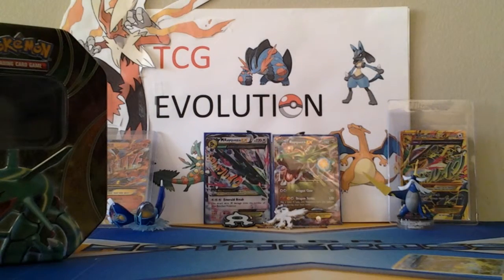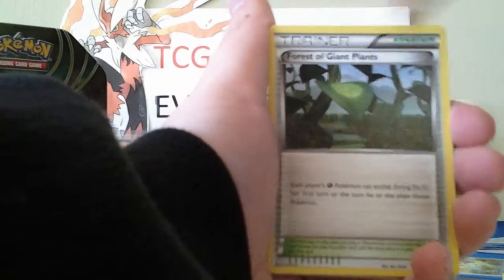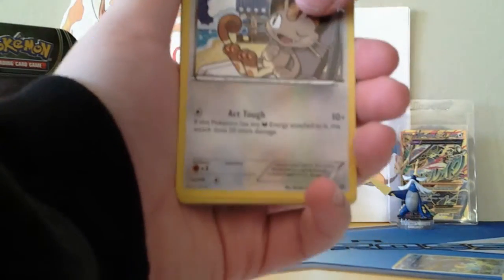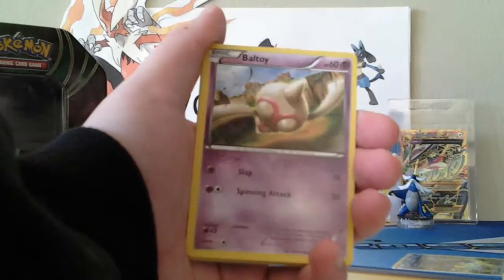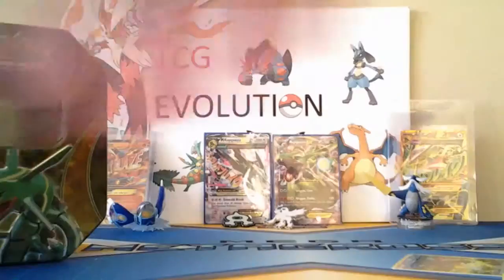Oh man, if we get another Ultra Rare I'm gonna flip out. That was a good pull. Forest of Giant Plants, Bellossom, Ace Trainer, Relicanth, Meowth, Meowth, Eevee, Porygon, Baltoy. Ooh — reverse is a Larvesta and our rare is Volcarona. That's pretty funny. All right folks, we're on to our last pack.